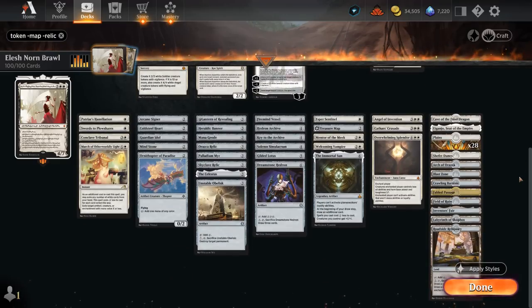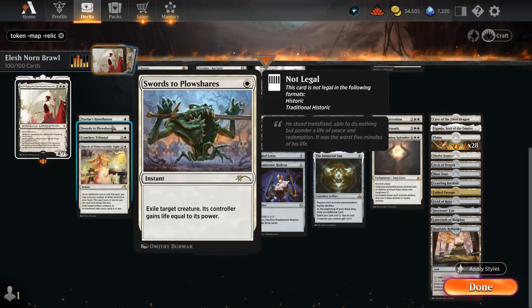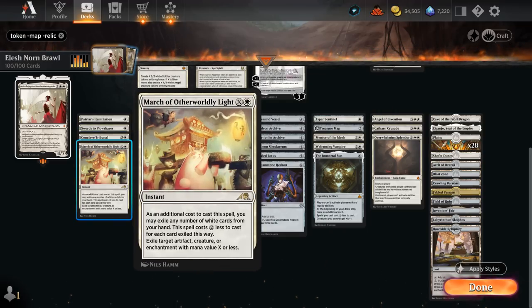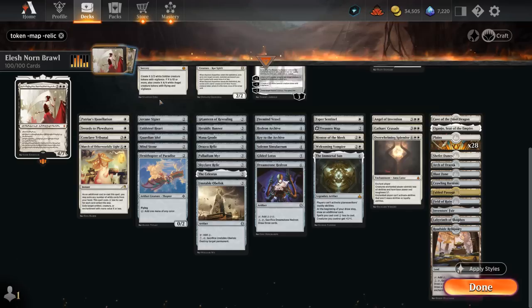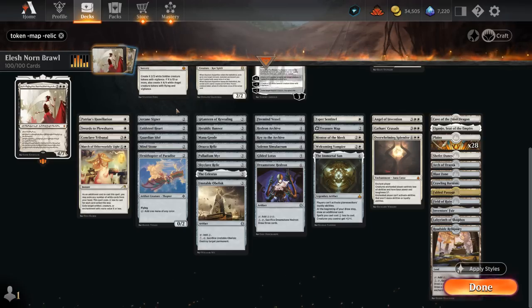For spot removal we've got Humiliation which can also remove abilities and deal damage equal to the number of creatures we control. Swords to Plowshares of course, a staple in any white deck. Conclave Tribunal we can often cast for free using Convoke, tapping a few creatures instead. There's also March as another flexible removal spell. And then we continue with lots of ramp cards - if we ever want to get to 7 mana we're going to need a bit of acceleration.